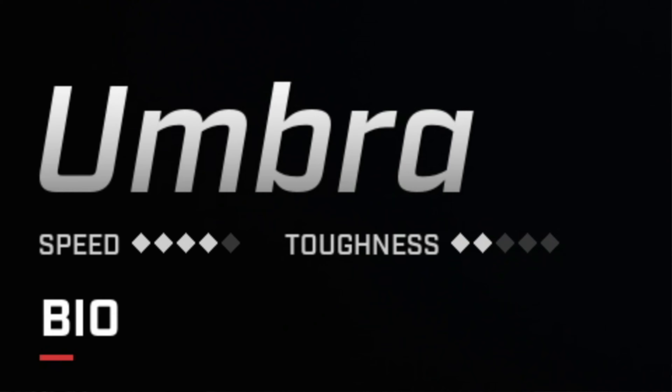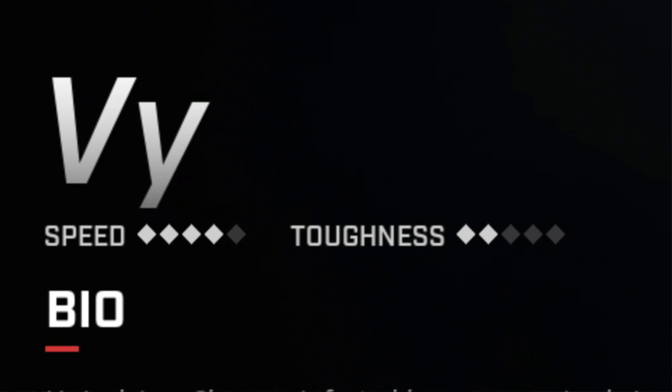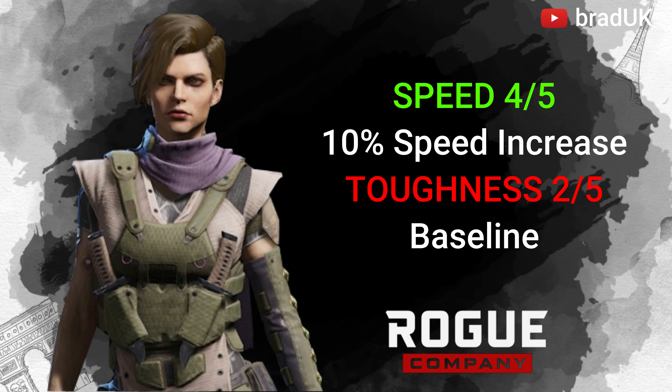Umbra has a speed increase of 10% and his toughness remains at baseline. Lastly, Vyat has an increased movement speed of 10% and her toughness also remains at baseline.